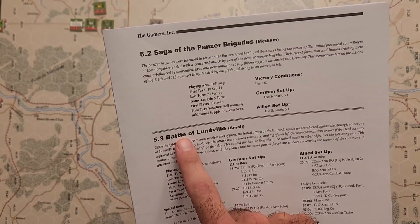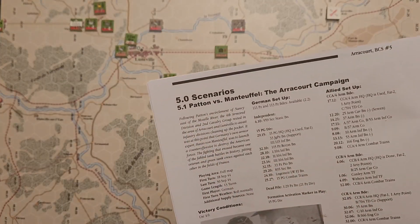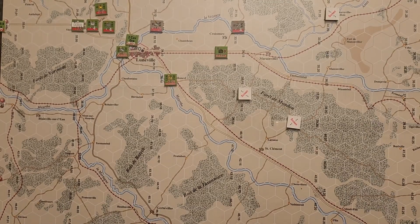I'm doing the third scenario, the Battle of Lunaville, but I'll read the background for the first scenario as it gives good context. Following Patton's encirclement of Nancy east of the Moselle River, the 4th Armor Division and 2nd Cavalry Group rested in the area of Arakor and Lunaville to await infantry divisions cleaning up the pocket. It was at this point that Germany's own armor expert, Hasse von Montefel, was to launch a counteroffensive to destroy the American forces. The fighting that ensued became one of the fabled tank battles in history, pitting veteran and green tank crews against each other in the fields of France.